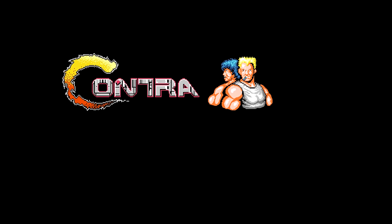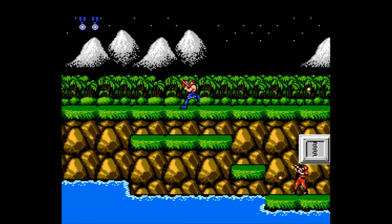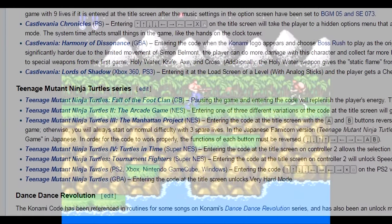The Konami Code — certainly one of the most well-known cheat codes in gaming history. It's cited most frequently for its inclusion in the 1987 NES classic Contra, but in reality it's actually present in nearly 100 other Konami titles, as well as countless references by other companies, and even sites like Google and Facebook.